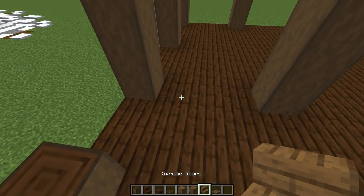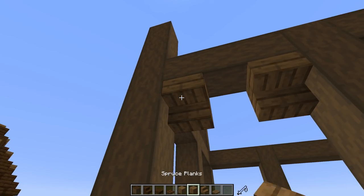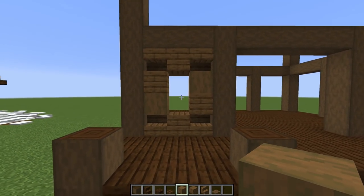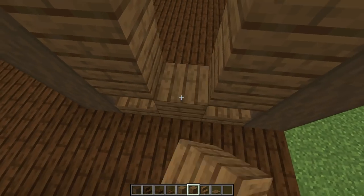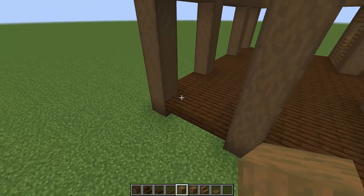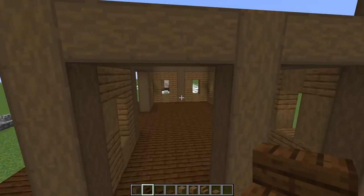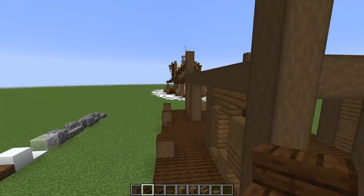Now grab spruce stairs and start working on windows. Place a spruce stair facing down, one facing down on the other side, two upside downs on each corner, then surround them all with planks. Use some stripped spruce to break up the texture a little. Repeat this window pattern on the other side and the corner bits — everything mirrored, looking really cool.